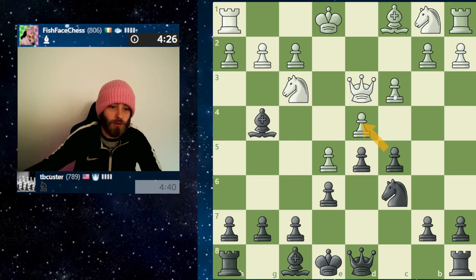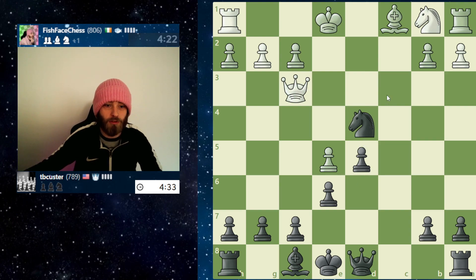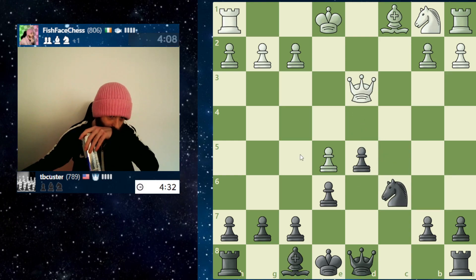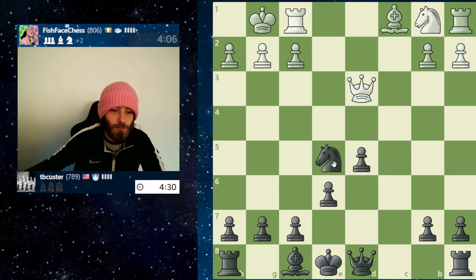Let's see. Take, take, take, take, take. There we go. Jumping into the centre. Got a nice lovely fork going on here. He does protect against it. Well, I can give him a check — that doesn't do anything. I think we'll just fall back, re-attacking the pawn in the centre, and we'll just snatch up that pawn straight away.